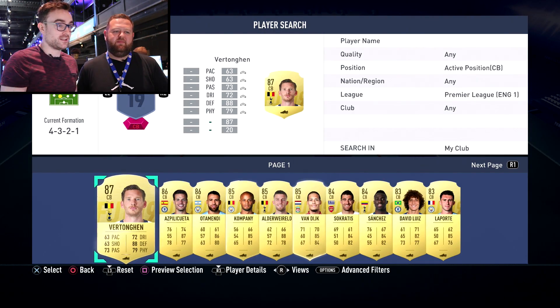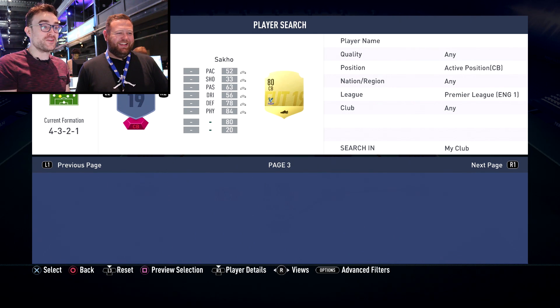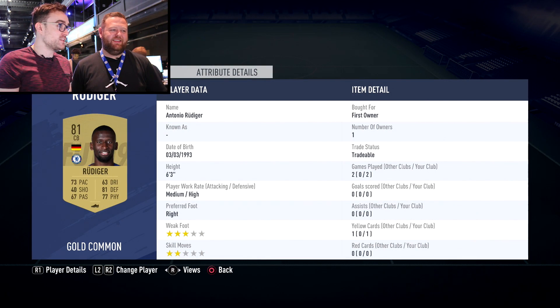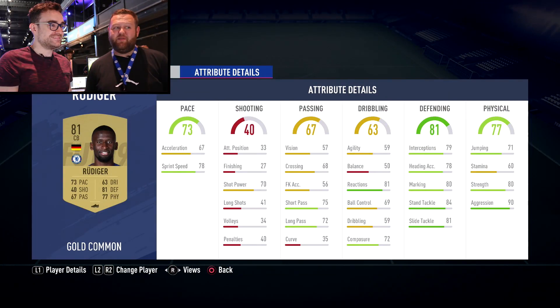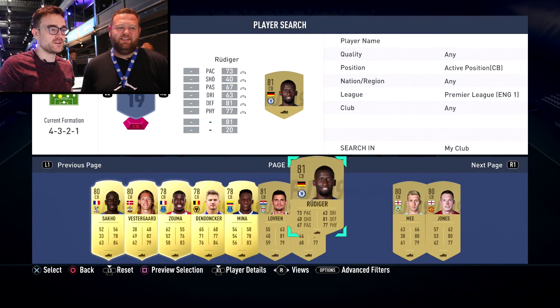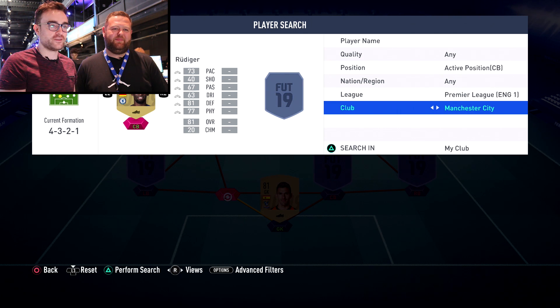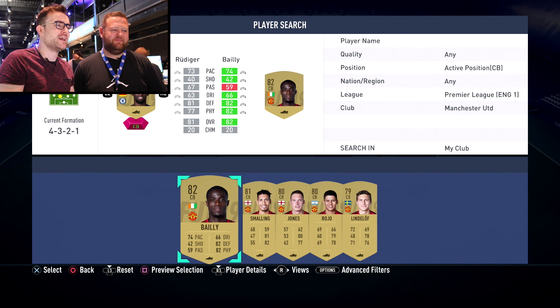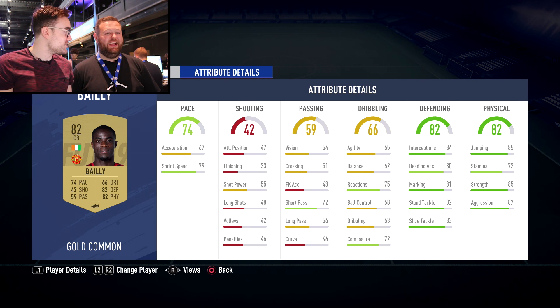At centre-back, two absolute gods of FIFA have been made non-rare — I was baffled. Eric Bailly is now non-rare. His partner is going to be Rudiger: 73 pace, 6'3", high defensive work rates, 80 strength, 90 aggression. There's quite a difference between his acceleration and sprint speed though — he's not going to get up to speed very quickly, but once he's going he'll be running through walls. And it is none other than Eric Bailly for the other centre-back — I've been using him and he's still absolutely insane. 85 strength, 87 aggression, great jump. This is one mean centre-back pairing — it's ridiculous.